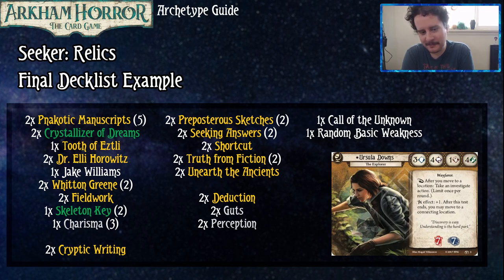One cool thing you can do: the Guardian of the Crystallizer gets shuffled into your deck after you put the Crystallizer into play, but if Dr. Ellie Horowitz is holding the Crystallizer of Dreams, you can feed her to the Guardian to just make him go away — like, no, she took it. Dr. Ellie's like, 'do I really have to hold the jellyfish egg?' and you're like, yes, I promise it's important. I'm kind of wanting to try a Crystallizer deck. I think this deck would be a pretty good way to work into it if you haven't tried that out.